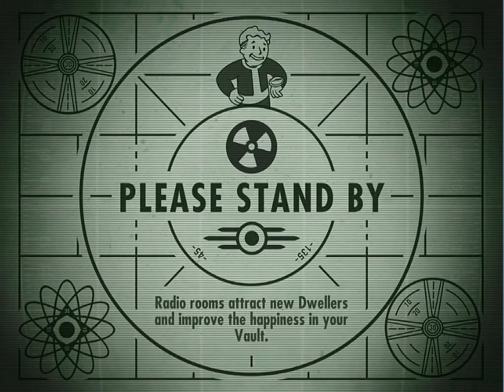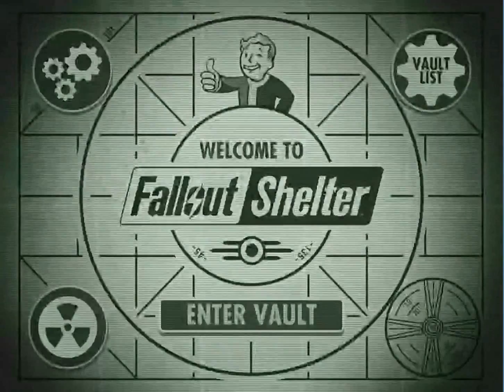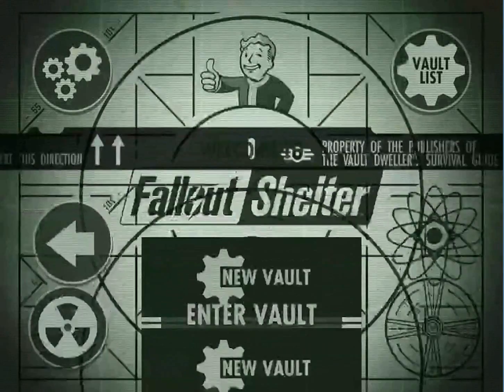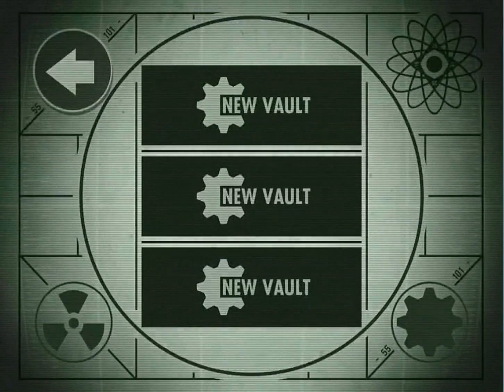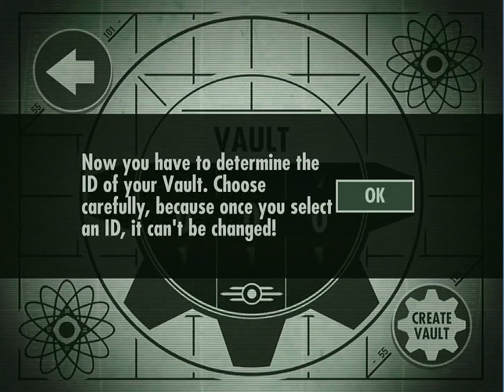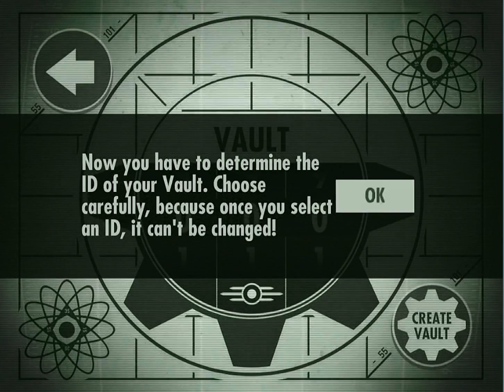Please stand by. Welcome to Fallout Shelter. Enter the vault. Now determine the ID of your vault. Choose carefully, because once you select an ID, it can't be changed.